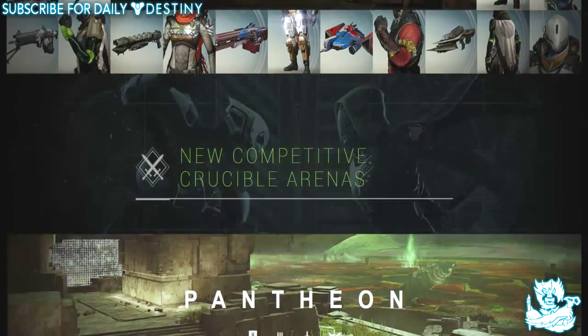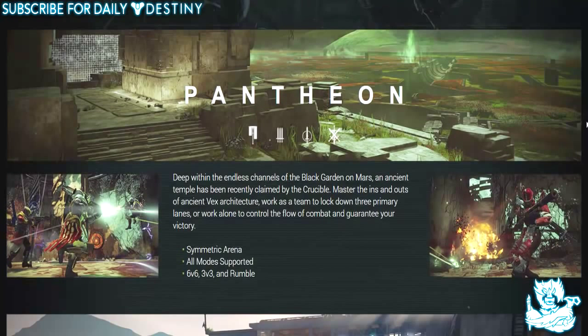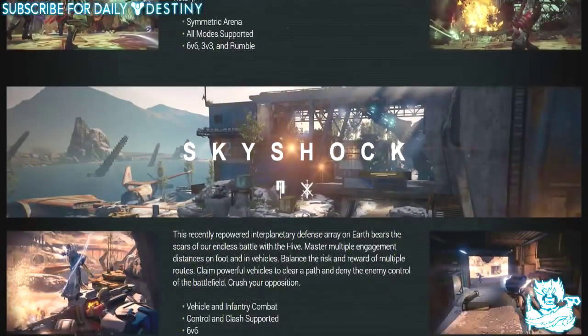Now, new competitive Crucible arenas. We have Pantheon — deep within the endless channels of the Black Garden on Mars, an ancient temple has been recently claimed by the Crucible. Master the ins and outs of ancient Vex architecture. Work as a team to lock down three primary lanes, or work alone to control the flow of combat and guarantee your victory.